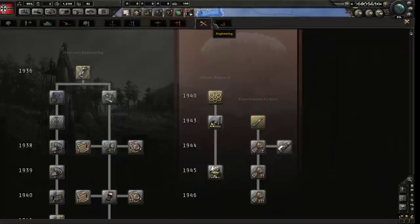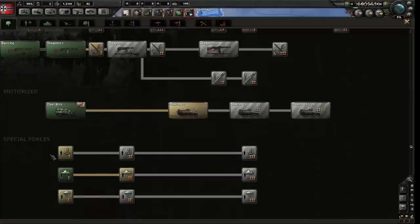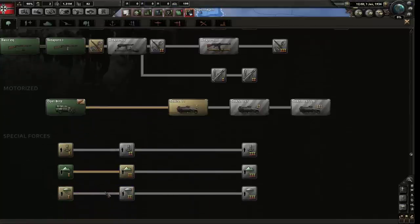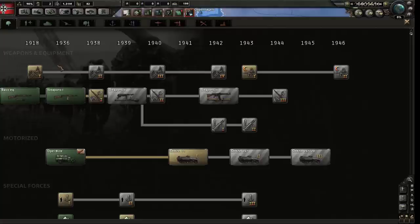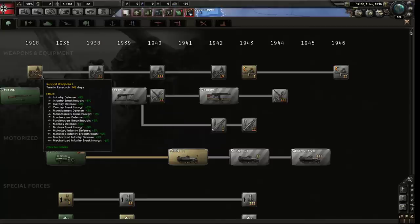Then air doctrines, which make all your airplanes better. Then we're back to engineering and industry. What do you want to research? Just pick something that feels okay. As long as you're making things better, you're not going to fail. There are a few more specialized things - special forces like Marines for naval invasions or paratroopers. They're very good, but for newer players maybe just grab something that makes all your normal stuff better, like infantry weapons or support weapons.